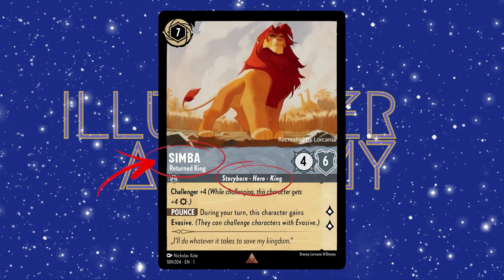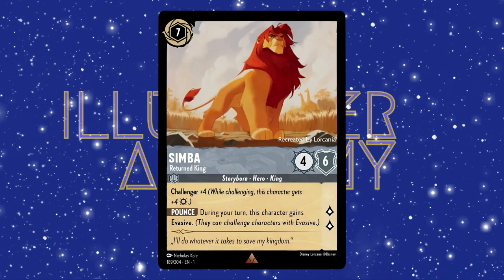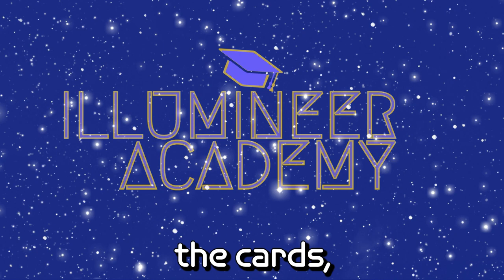Let's look at the other parts of the card that will show up on all cards. Each card will have a name and a classification, like we already covered. They will also have this circle-hexagon combo, or just a hexagon at the top. This denotes the cost of the card, as well as if it's able to be added to your inkwell. Since Simba has a circle around his hexagon, he is able to be added to the inkwell. If we look at One Jump Ahead, we see that there is no circle, only the hexagon, so it cannot be added to your inkwell. We will be covering inkwells in the gameplay section of this video. All cards have an abilities and effects section, which will explain the different things the cards can do. Each card also has a description of the ability in case you forget what the keyword means. If we look at Simba again, we see that he has Challenger +4 and Pounce. Later, we'll go over all the abilities that have been shown so far. The last thing that all cards will have is their ink symbol, located here. We see that Simba is a Steel ink, and we will be releasing a video that covers the different inks and what they mean in the future.